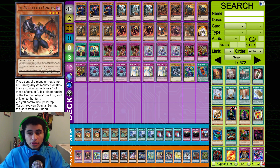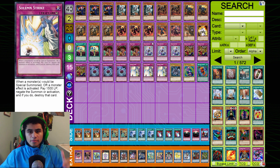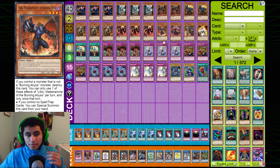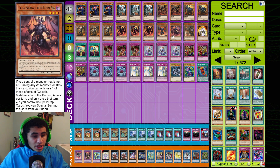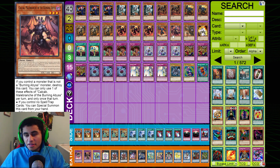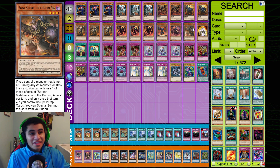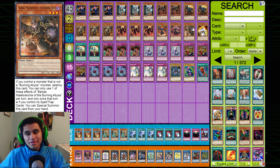For the remaining monster slots you can usually run up to four. My choices are: one Libic — great as an extender; one Calcab — you can sub this out for the Burning Abyss that negates monster effects, but Calcab bouncing a Solemn trap can be really good this format; and one Barbar — Barbar for game is always very good, and the burn effect in time is really nice too.